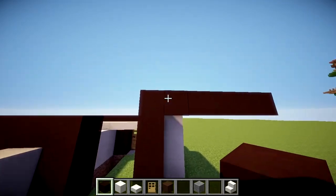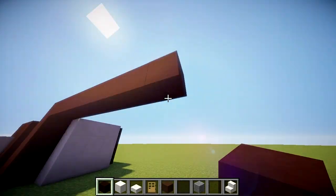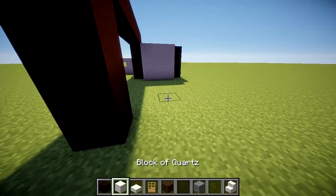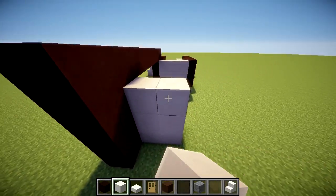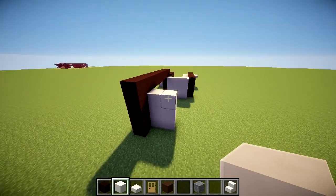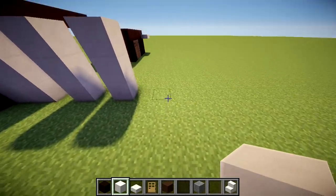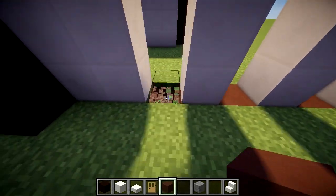This right here is going to be seven blocks — one, two, three, four, five, six, and seven — and then we're going to bring it down. Once we have that done, we can move over to this side of the build. We're going to bring these up to about there, remaining at a height of three, then skip space for a window, three more, skip space for window, three more, and do that once more.